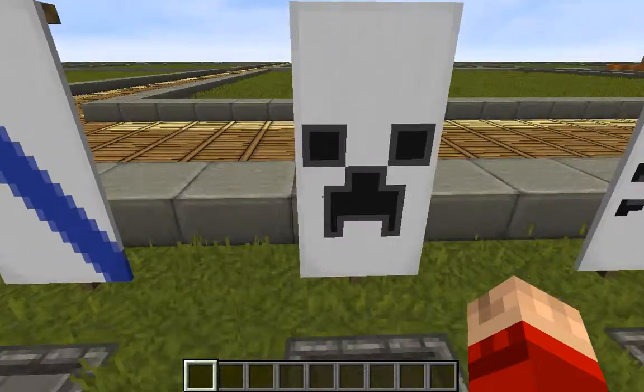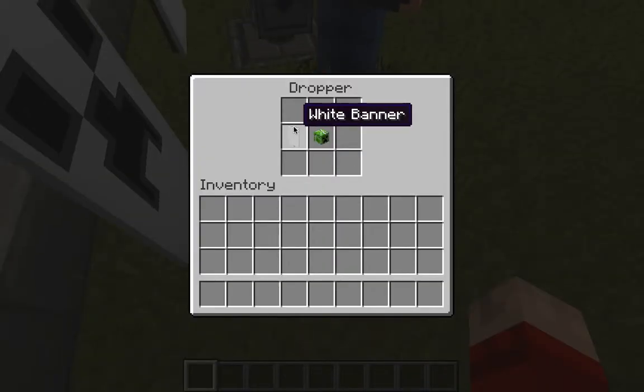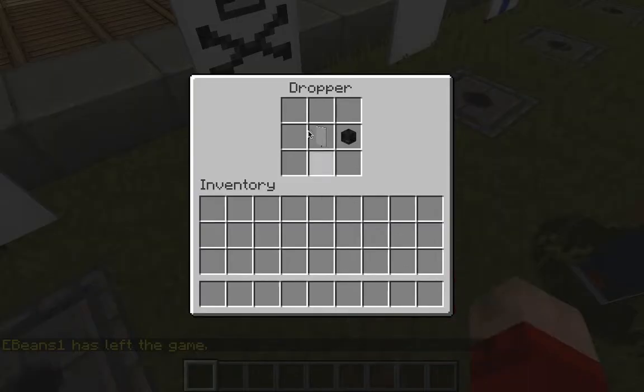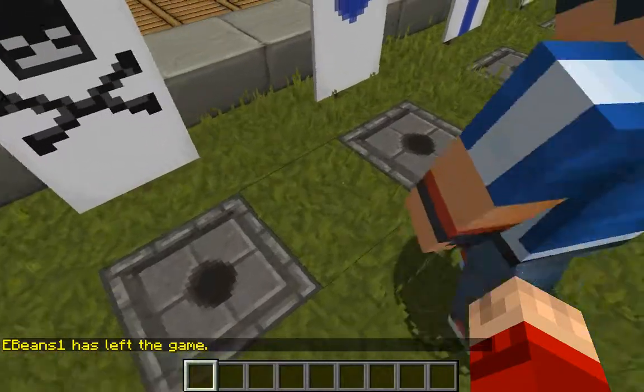This one is the creeper. You just have to put a white banner and a creeper head, of course. This is the wither skeleton — put a white banner and a wither skeleton skull.